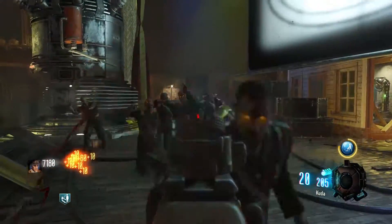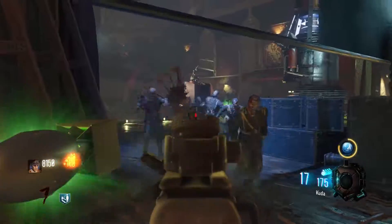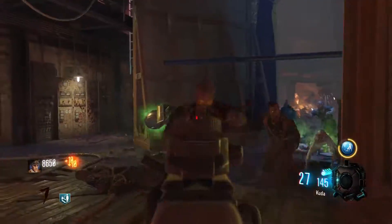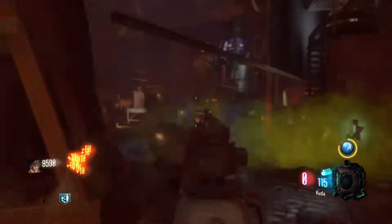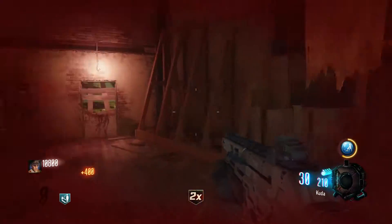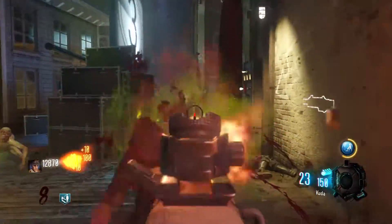Coming in at the number 3 spot we have Power Vacuum. Power Vacuum is an Ultra Gobblegum and basically what it does is make power-ups drop more often — it lasts for 4 full rounds. When I first read what it does it doesn't seem that great, but Power Vacuum is OP. If you're going for a high round speedrun on any map, Power Vacuum is a must. The power-ups just drop like crazy.